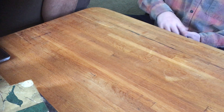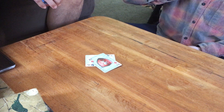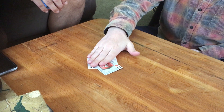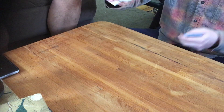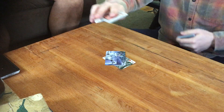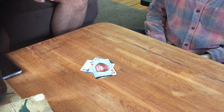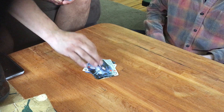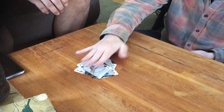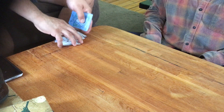Another good house rule to think about adding is punishments. So let's say I slap this because I thought it was a double, but it wasn't. Then I have to put in punishment cards — I have to put two on the bottom of the pile, and now I have a chance to lose those cards. And now I lost those cards because I slapped when it wasn't a slap.